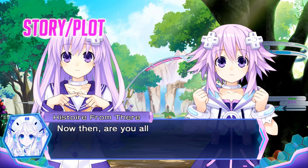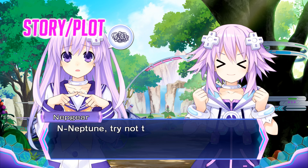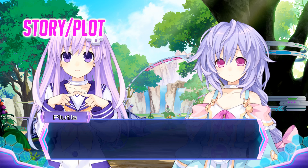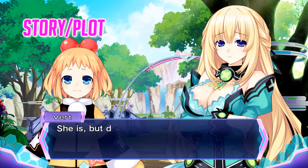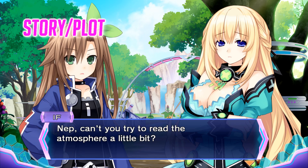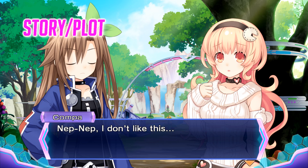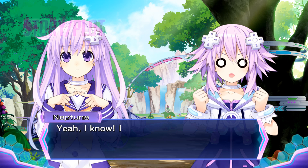The game's story is a continuation from the previous game, and this time has Neptune managing to somehow warp herself into another dimension. In this dimension, Neptune finds that while things sort of look the same, they aren't. Everything's got that odd old 80's retro style vibe to it. She also learns of a group calling themselves the Seven Sages, who plan to take over the world's game industry. Long story short, it's up to Neptune and the gang to save the world. Again.